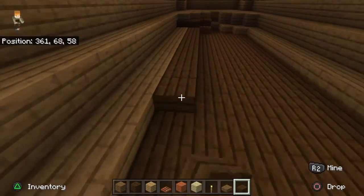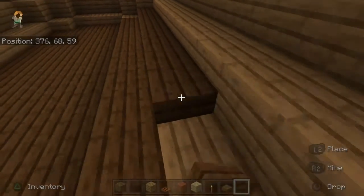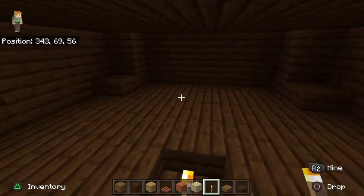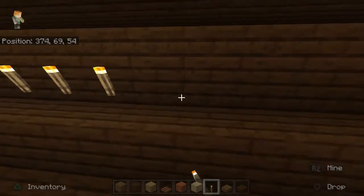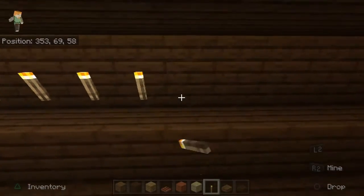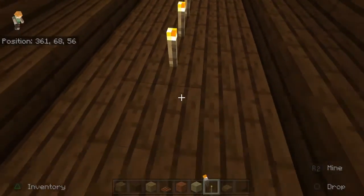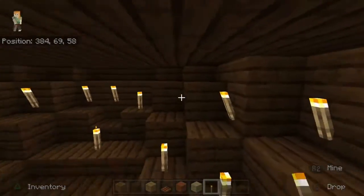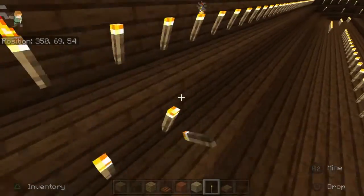I'm going to finish this up and throw some masts up, and we'll show you what we have when we come back. That took a lot longer than I'd care to admit, but as I go through here placing way too many torches again, you get a sense of what it's looking like and the feel of being below deck. It's bright, but it's still dark with the dark oak — I really like it.